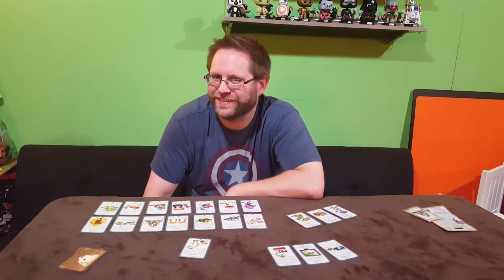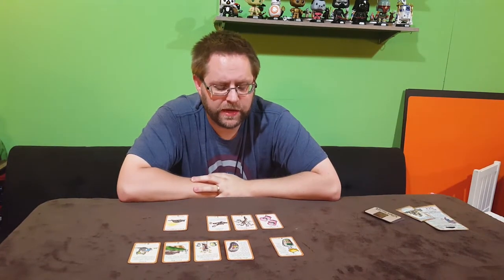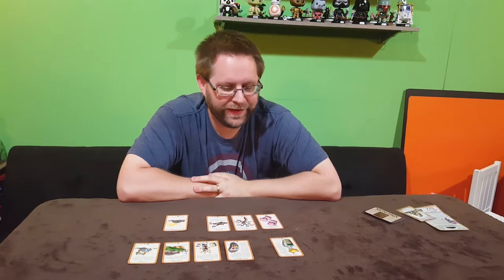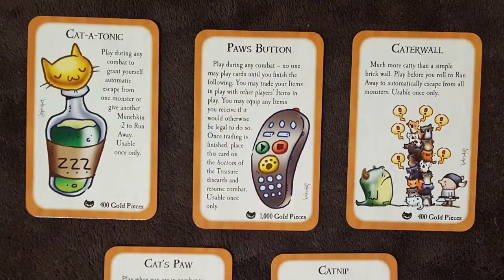Let's take a look at those treasures. We don't have too many treasure cards in this set, but we've got some good ones. First up, we have Cat-a-tonic. Play during any combat to grant yourself automatic escape from one monster, or give another munchkin a minus two to run away.